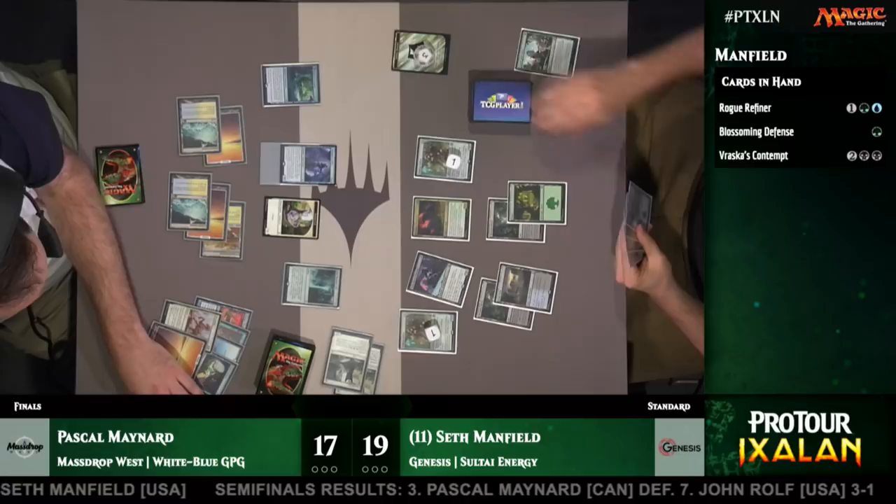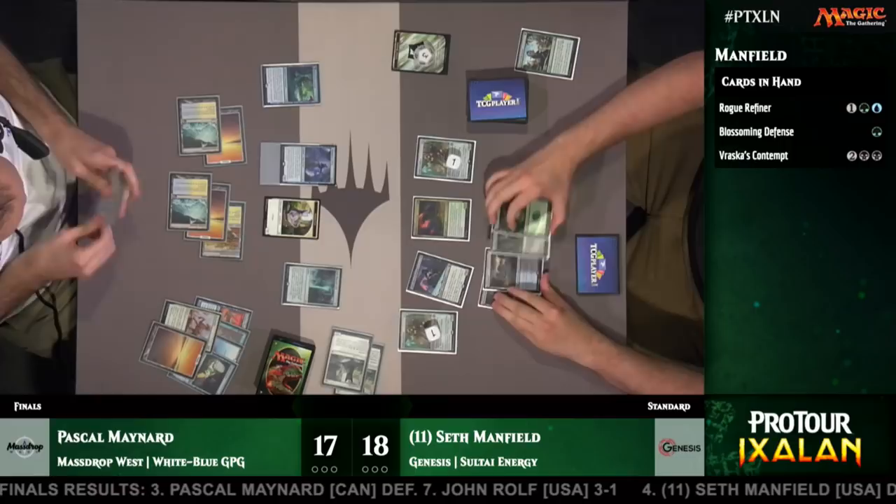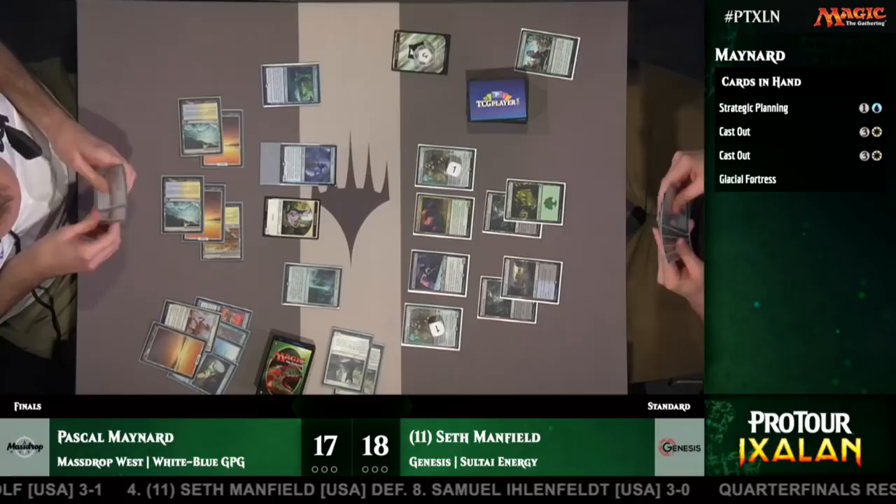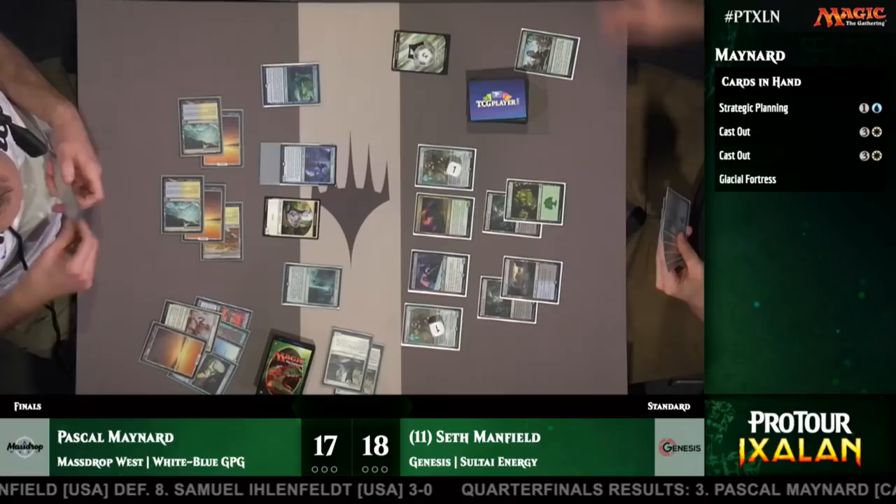He must have more ways to look through his deck and put creatures in his graveyard. He has Strategic Planning, and he knows he's going to hit an additional card off of Search for Azcanta. He does still have the option to cast Strategic Planning and leave up Cast Out. That extra mana is a pretty big deal, especially because he is going to get that Champion of Wits onto the battlefield — so he'll have a lot of options once he draws four.